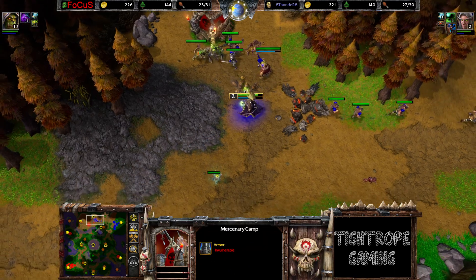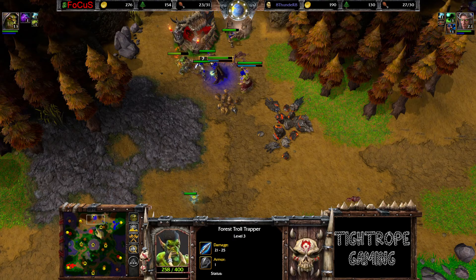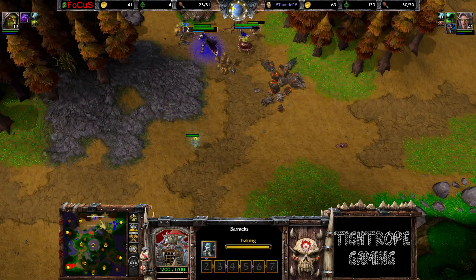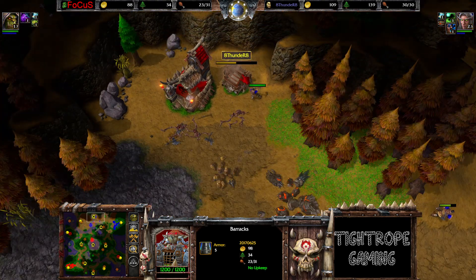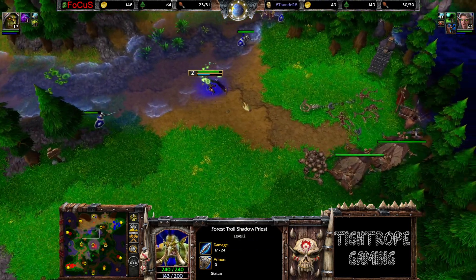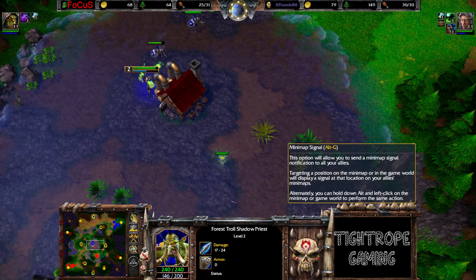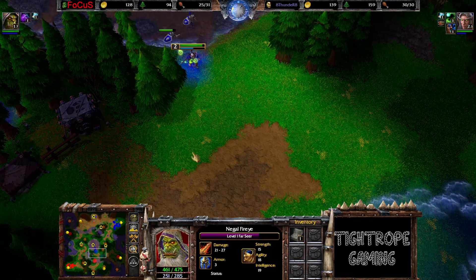Going for an early Mercenary Camp creep. Interesting build here. War Mill coming down, so gonna be some Head Hunters action. We have a ward down here for Focus so you can see what's going down. Constructed on the Merc Camp - the Forest Troll Shadow Priest, so can dispel the Wolves. Can also use Siphon Mana to transfer some more mana over to these Shadow Priests. So maybe this is a tactic to shut down some Wolf Arras. I haven't really seen this one before.